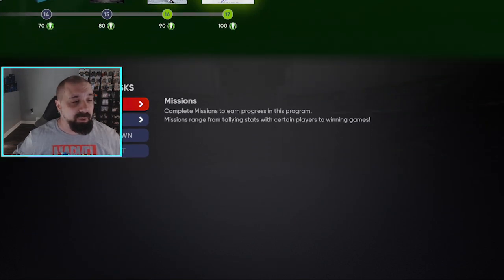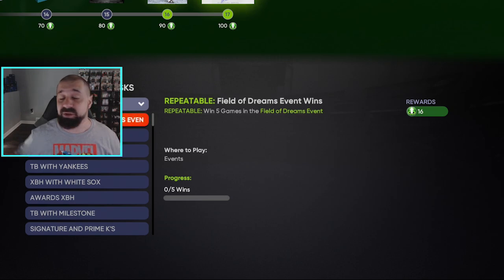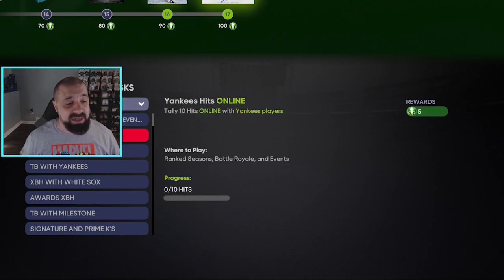Now how do you get those 100 tokens? Down at the bottom there are a bunch of missions. There is a Field of Dreams event, and every time you get five wins — because this is repeatable — you get 16 tokens toward the 100 that you need. You can literally jump online and grind that out: every five wins, 16 tokens.